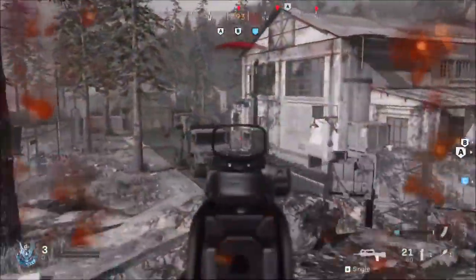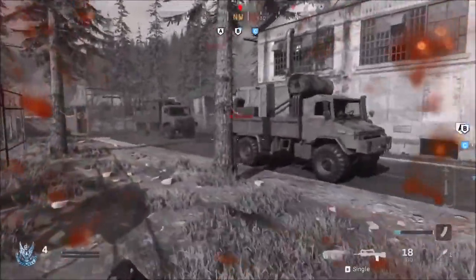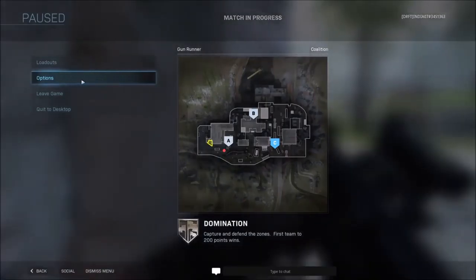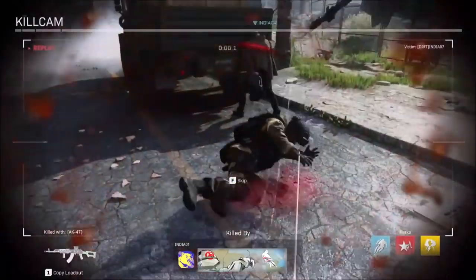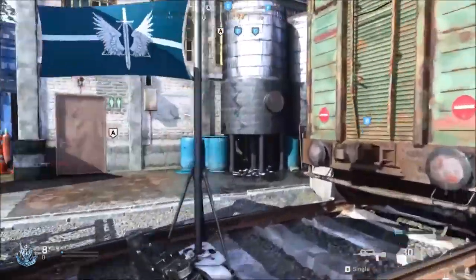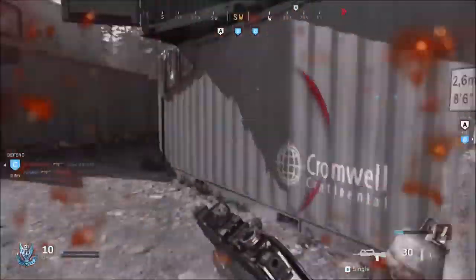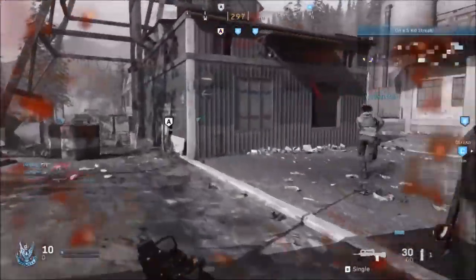However, for now there is another section called perks which you can put on your gun. These range from Sleight of Hand, which gives you a faster reload speed, to a headshot multiplier which is kind of like High Caliber. With these six attachments, there are only five attachments that you can equip to your gun, so you kind of need to choose wisely.